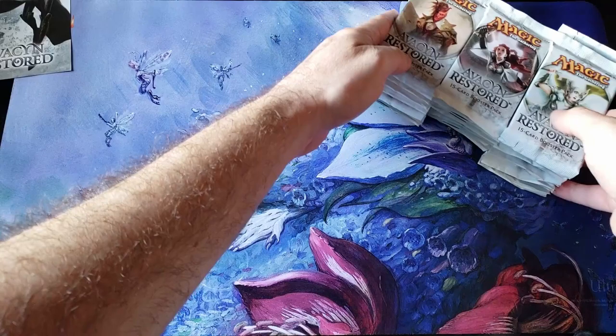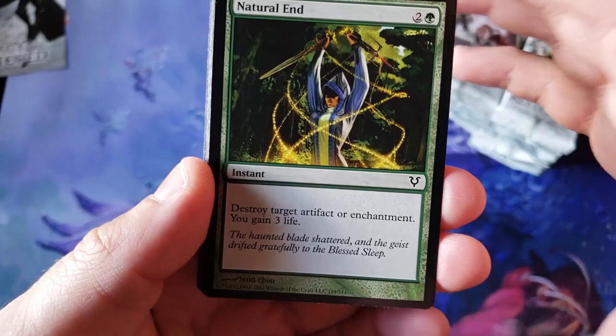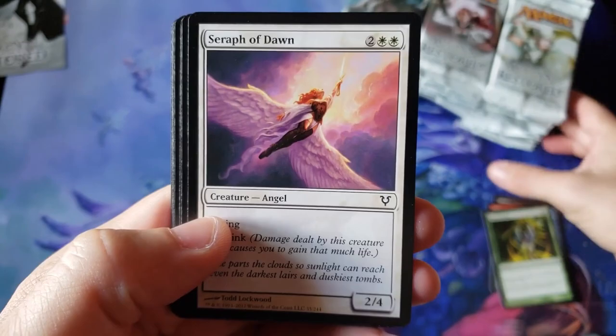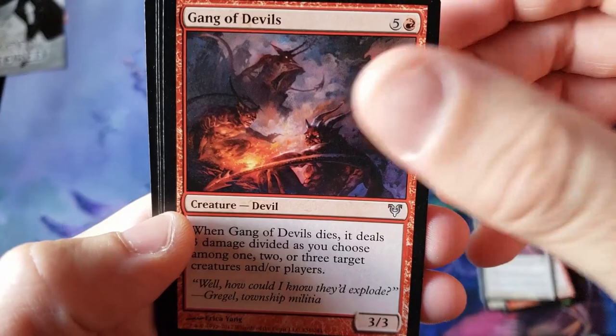We're going to go back to the infamous white packs over here. Hopefully we don't hit too many Mr. Evil Tibballs, and we're going to take our time. Hope you're not in a hurry, because you know I like to slow roll these vintage cards. The old frame too — you don't even have pre-Core 15. The angels in this set are just flipping gorgeous — just flipping beautiful cards.